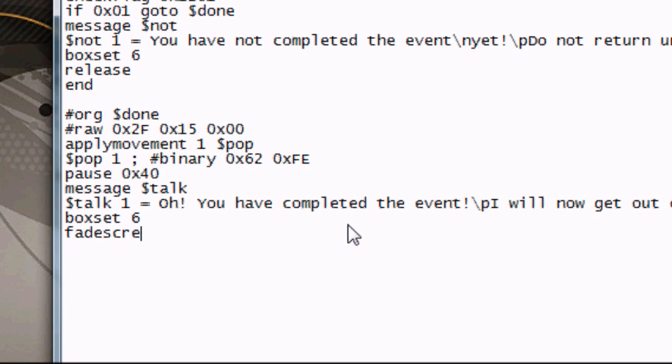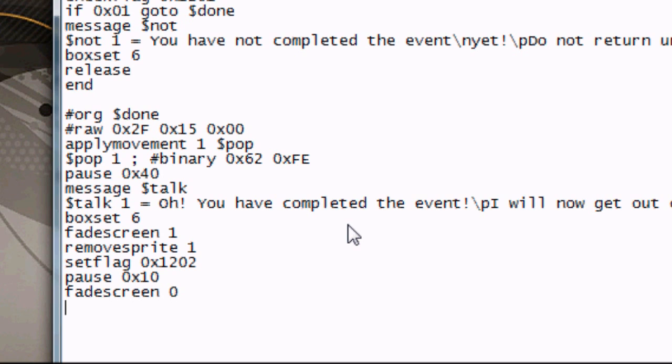To do that, we start by putting FadeScreen 1, which makes the screen turn black. Then RemoveSprite 1, which makes his sprite disappear — because he's people number 1 in Advanced Map. Then we set flag 0x1202, pause for just a little bit, and then FadeScreen 0 to bring it back to life.